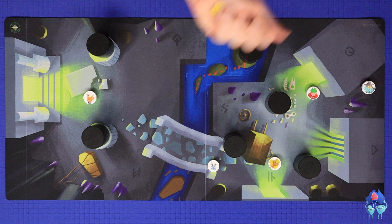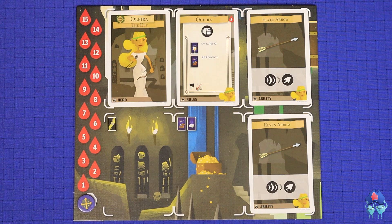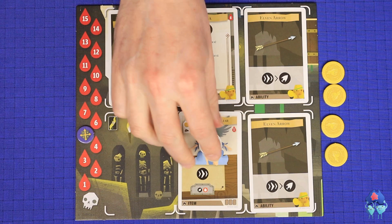If a hero dies in the midst of a room, the following occurs: discard all of that hero's gold, items, and poison if applicable. Any abilities and spells are retained. Then, at the start of the next room, the hero will return to life with half of its normal health rounded down. Remember that when you start a new battle room, any facedown abilities or items are flipped back to their ready sides, and any dead familiars are returned to the board.